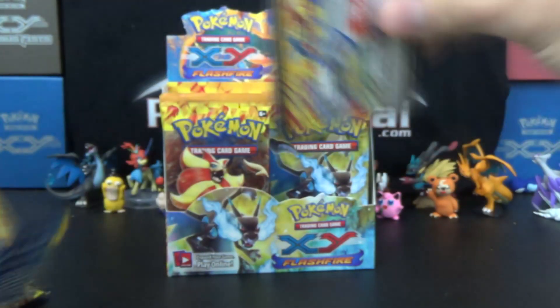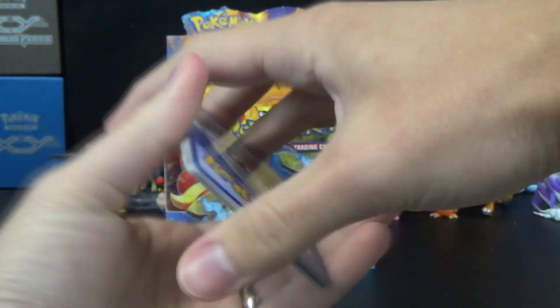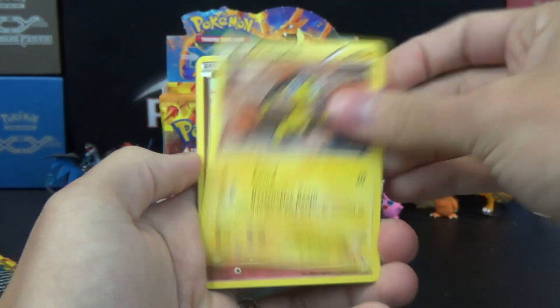It's got the same attack as Raichu does, just happens to be a Stage 2, but with the Stadium and Chrono in Ancient Origins, you can get them out pretty quickly. Sentret, Helioptile,